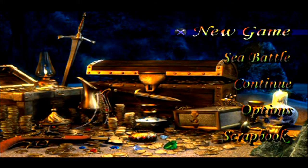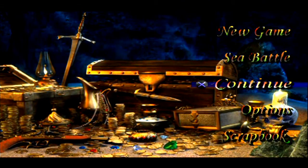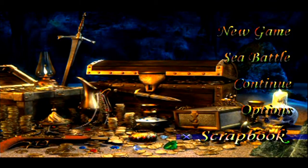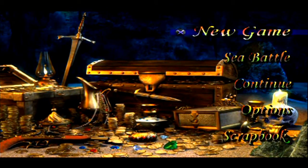So here in the menu you've obviously got New Game. There's Sea Battle, which I think you can battle in ships with a friend — I don't have friends so I've never tried. You can load a game from Continue, you've got your options, and here we've got Scrapbook. Throughout the game you can find scrapbook shells, which can be regarded as secrets — they unlock artwork viewable in the scrapbook, and there are 200 to find. So now let's set sail on this adventure.